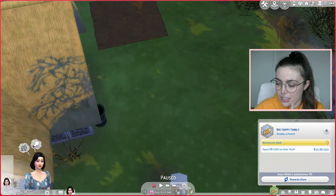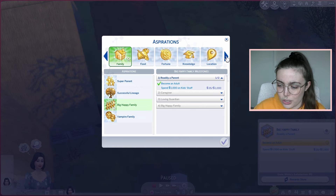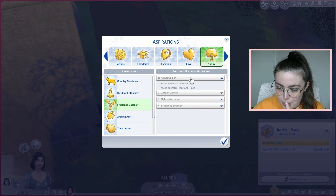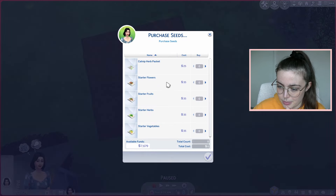I'm actually going to change her aspiration a little bit. Her main aspiration for her whole life is going to be big happy family, but until she starts having children we could probably still get some other points from doing other ones. So first thing I want to do is plant some seeds — I'm going to start by going freelance botanist and come over here and purchase some seeds.